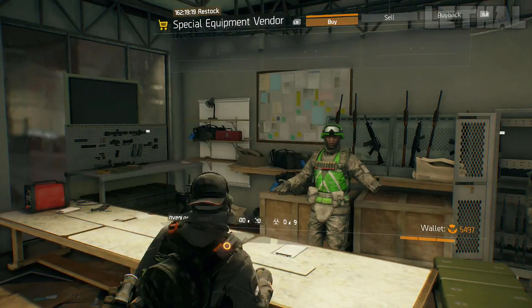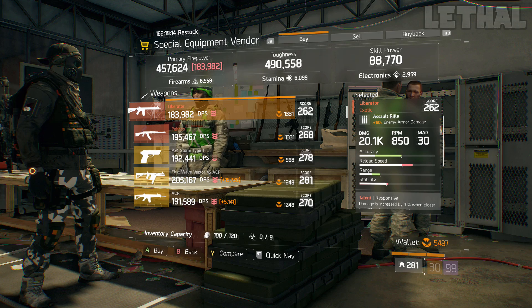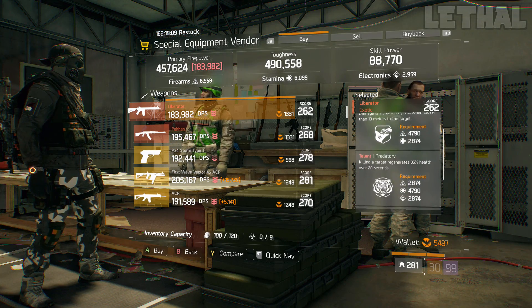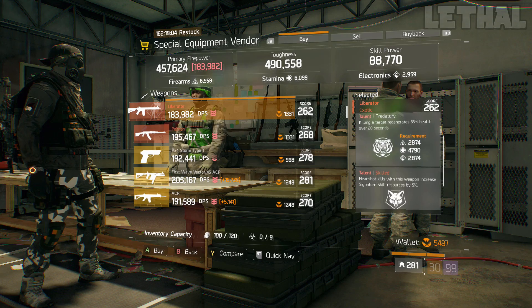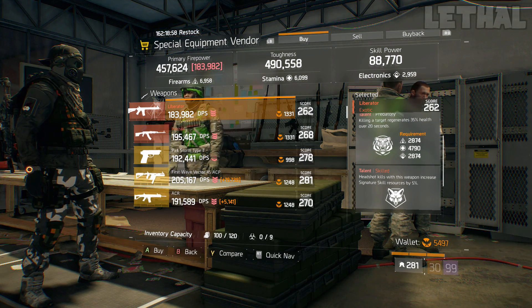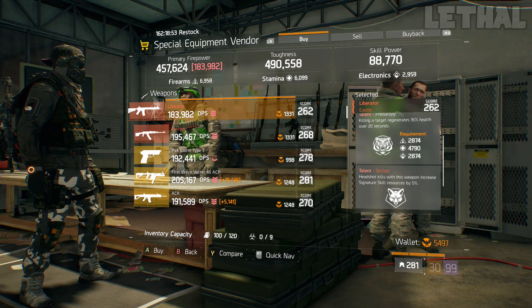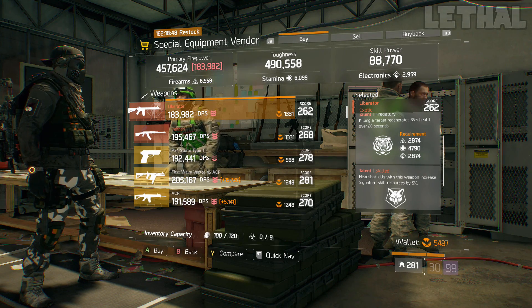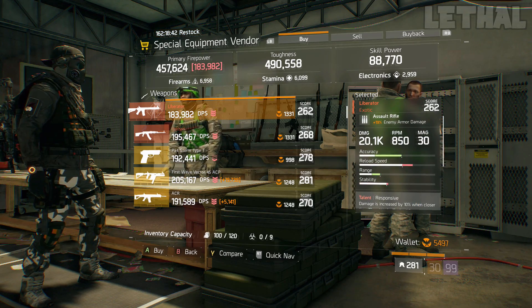Last but not least from Akim Clinton, check out this Liberator. It comes with 90% enemy armor damage, 262 gear score, and the talents responsive, predatory, and skilled. This could be a really good backup weapon for both PvP or PvE. For PvE, keep responsive and predatory, get rid of skilled, go for destructive and ferocious — it'll be pretty good with a striker build. For PvP as a backup, reroll skilled for something like unforgiving and maybe vicious, and this will be an awesome pickup.